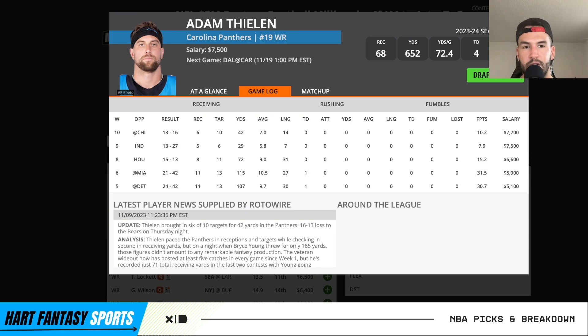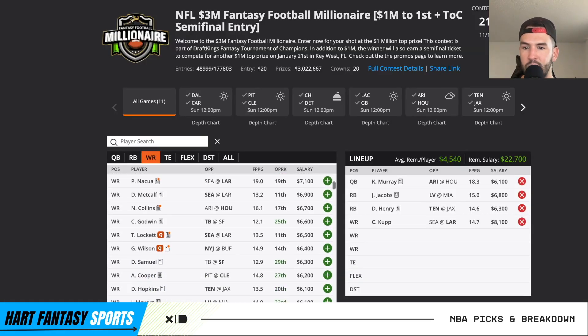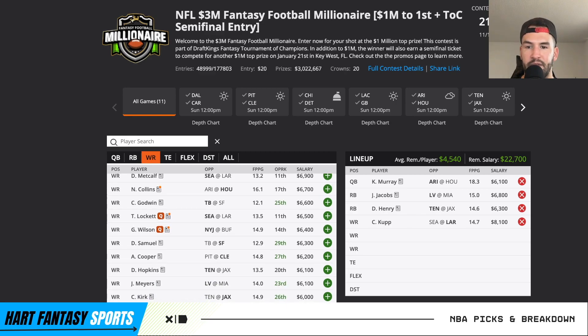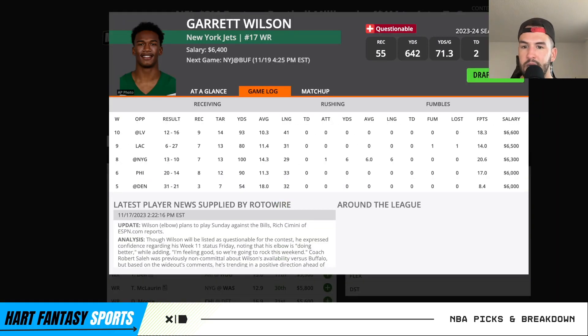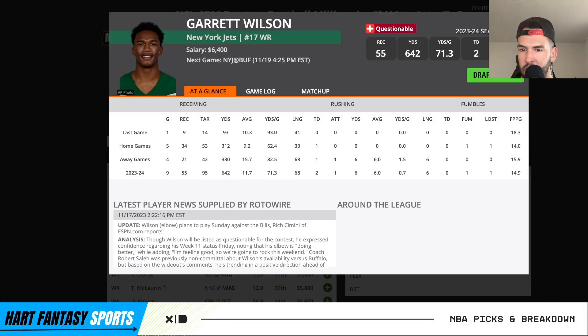Moving down, Thielen is another guy seeing a ton of targets — they should be down and have to throw a lot. Puka is a really solid play if you want to do a game stack there — Matt Stafford, Cooper Kupp, Puka — that has a lot of upside. Paying down to Garrett Wilson against Buffalo looks appealing. Look at the targets: 12, 13, 13, 14 — the offense is brutal but they're targeting him a ton. All it takes is one big play, so I really like Garrett Wilson.